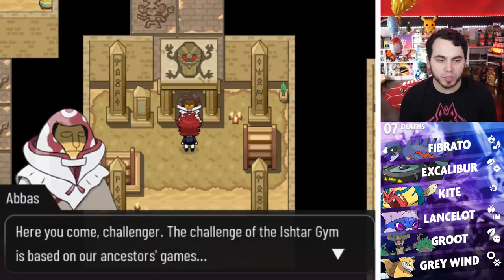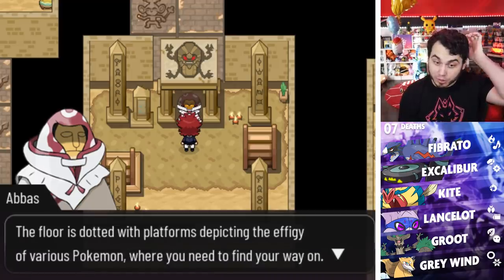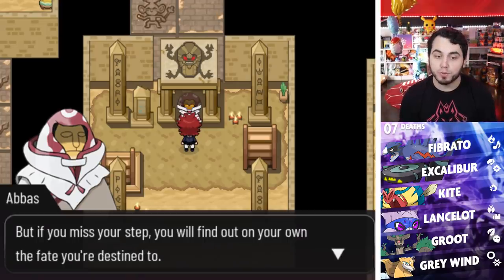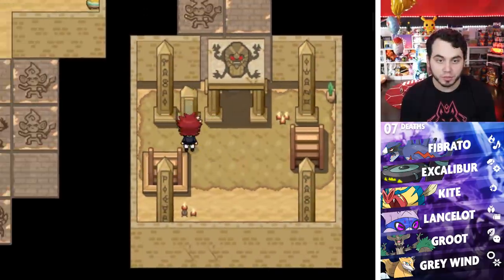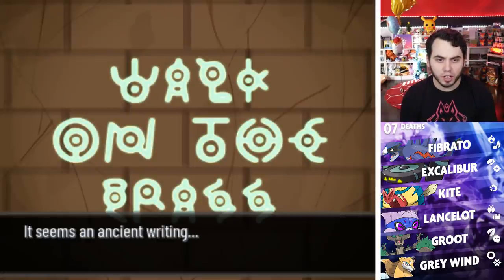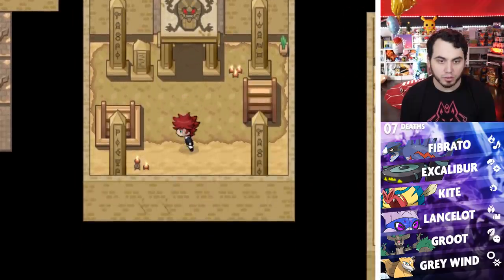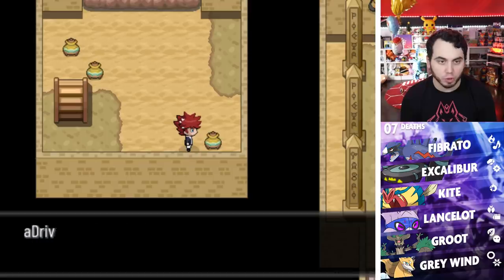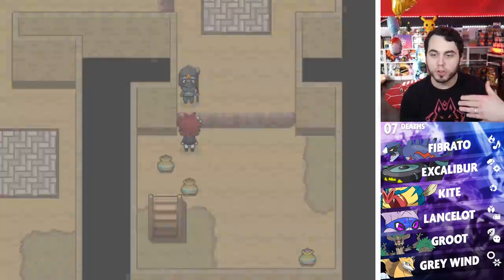Here you come, challenger. The challenge of the Ishtar gym is based on our ancestors' games. The first one is called the Game of Farfetch'd. The floor is dotted with platforms depicting the effigy of various Pokemon — only by reading and decrypting the clues in the pillars will you know which road to take. But if you miss your step, you'll find the fate you're destined to. Walk on the grass, it says. There's all sorts of Pokemon everywhere and a ladder going down.